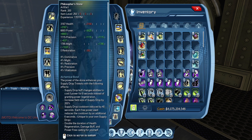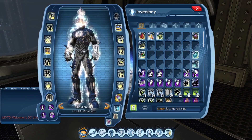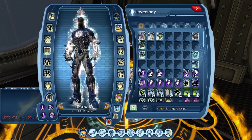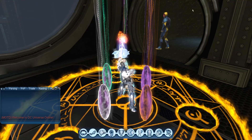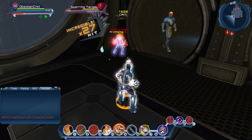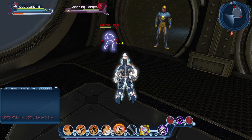Same thing with Philosopher's Stone. If I'm in Heat Vision, I pop on Philosopher's Stone to get the buff, then take it off and continue my rotation. Even though Philosopher's Stone is no longer active in my slot, I still have the buff — you can see at the bottom of my feet I'm still getting that double duration proc from Philosopher's Stone.